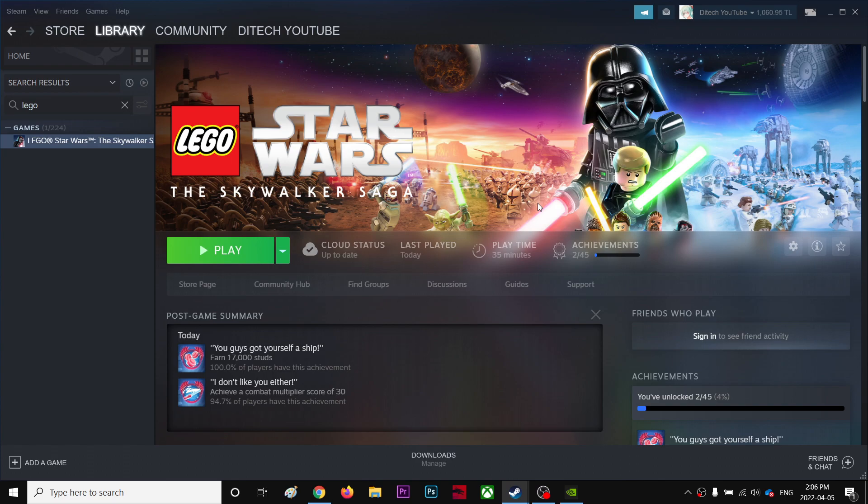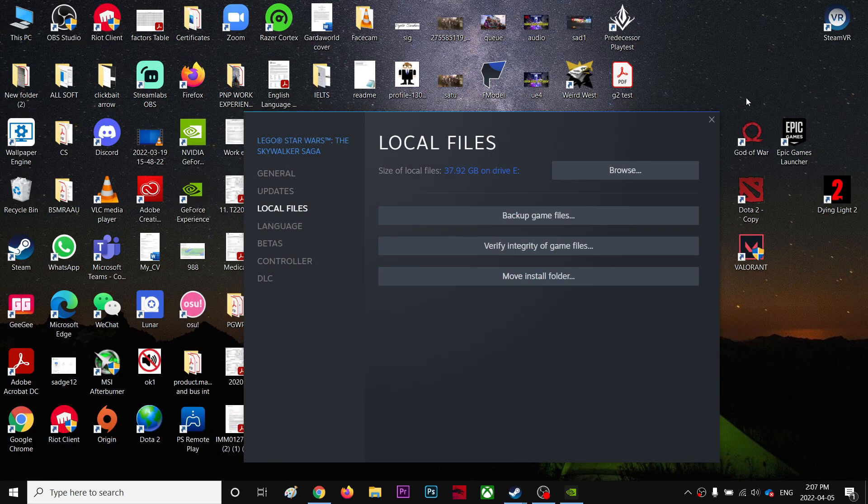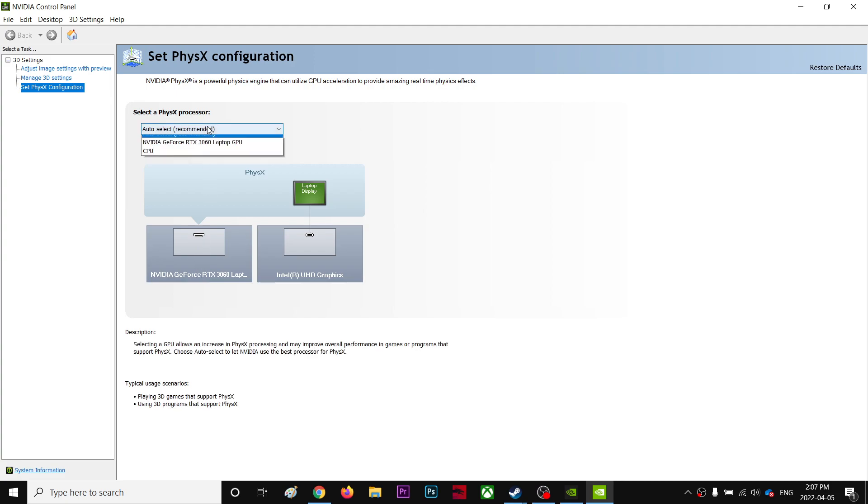That's all you have to do if your game is crashing. The second thing: right-click on your desktop and go to your NVIDIA Control Panel. If you have AMD, this fix is probably not for you. Then go to Set PhysX Configuration and make sure PhysX is pointing to your GPU, not your CPU.